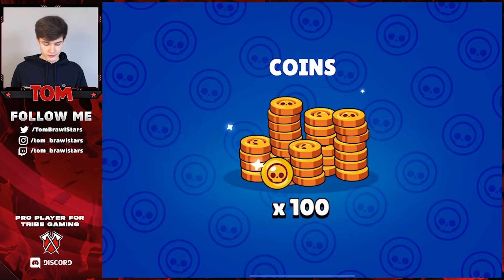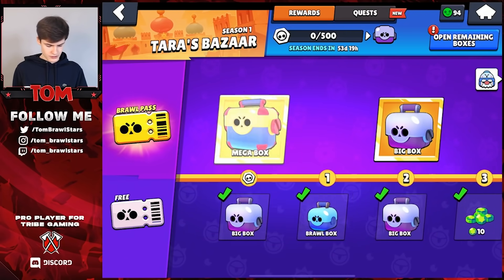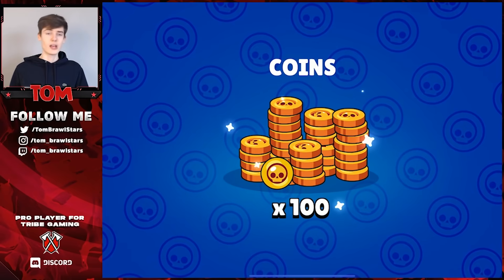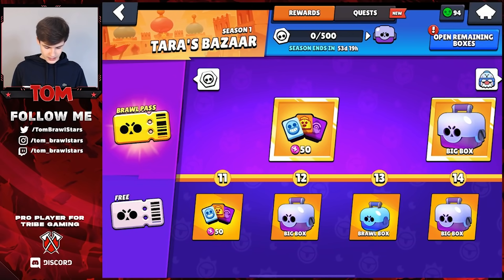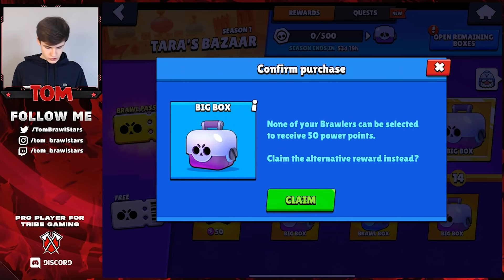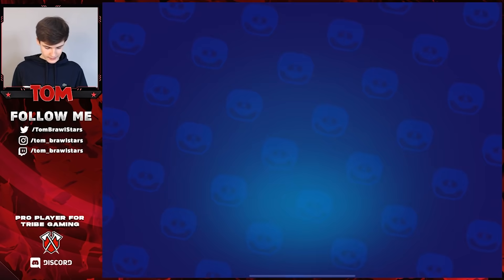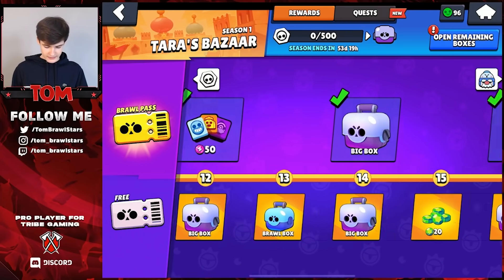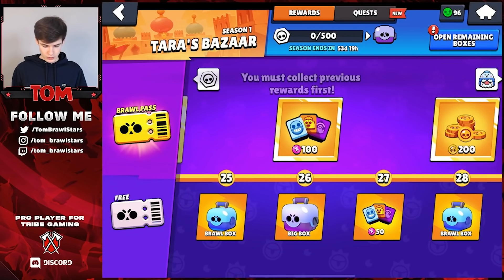We actually have to claim all of the previous rewards before we get the new brawler — that's kind of annoying because it means we won't get all the value out of these boxes otherwise. Basically opening these boxes for no reason right now, literally just wasting them. The only thing you can get out of boxes now is actually token doublers — tickets and gems have been removed from boxes. We're just going to continue to claim all of these until we get to tier 30 to get Gale.